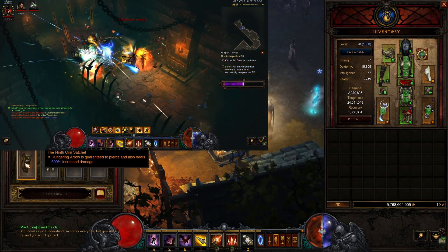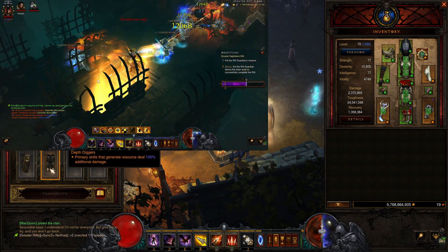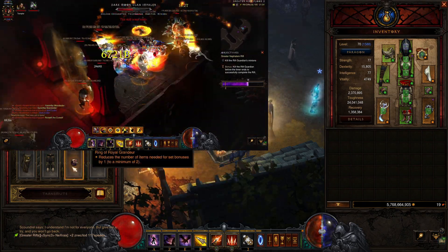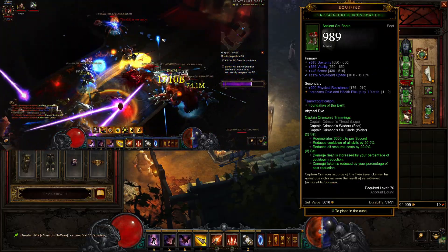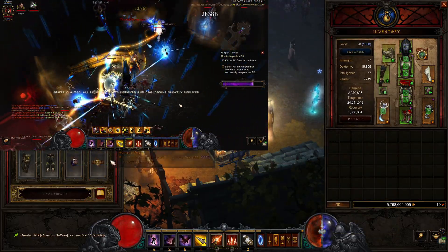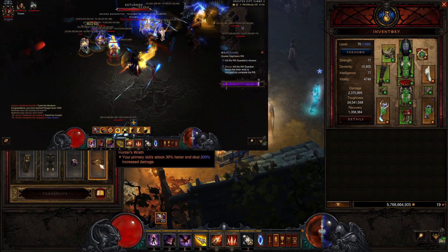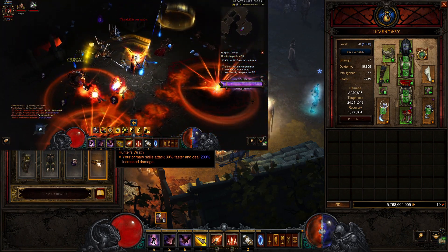In the cube we are using the Ninth Cirri Satchel — Hungering Arrow is guaranteed to pierce and also deals 600% increased damage. We're using the Dead Man's Legacy — primary skills that generate resources deal 100% increased damage — so these two combined are a really nice multiplier for Hungering Arrow. We're using Ring of Royal Grandeur because we are using the Captain Crimson set and the Gears of the Dreadlands set and we want the 6-piece bonus and the 3-piece bonus. And we are using Hunter's Wrath — primary skills attack 30% faster, which really helps to gain our Gears of the Dreadlands momentum stacks faster, and also deals 200% increased damage.